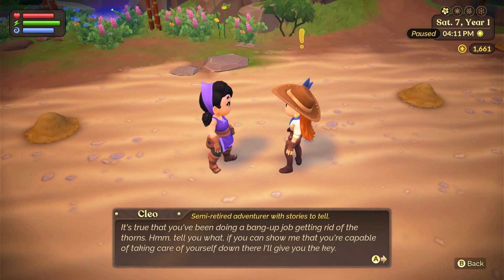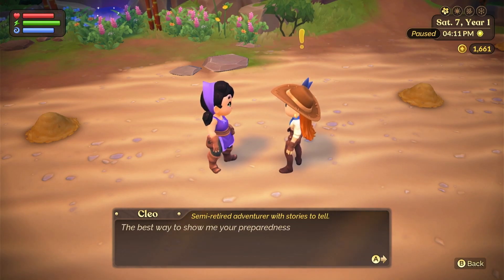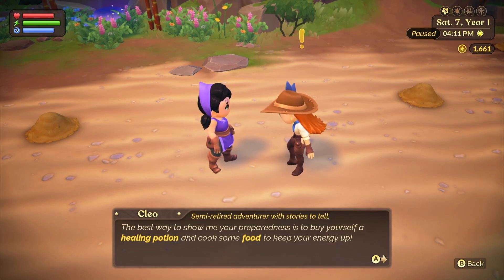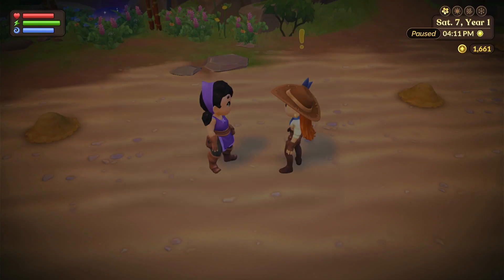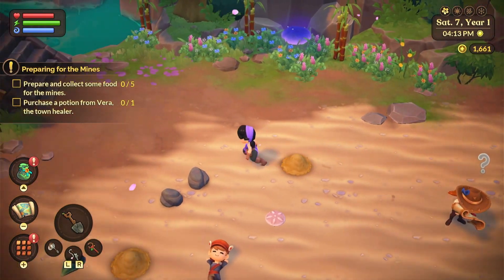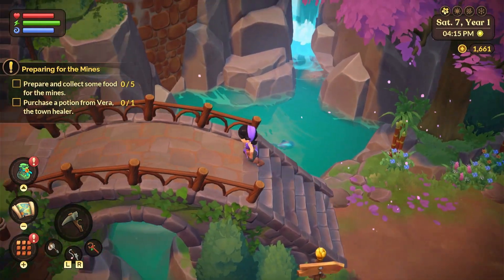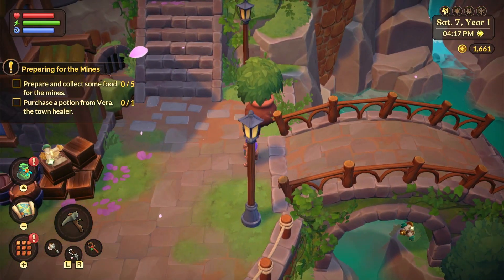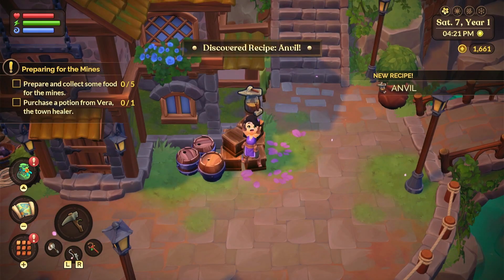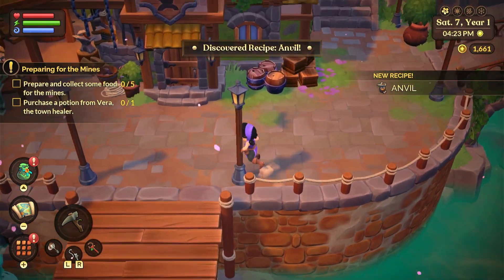Cleo continues: 'It's true that you've been doing a bang-up job getting rid of the thorns. Tell you what - if you can show me you're capable of taking care of yourself down there, I'll give you the key. The best way to show me your preparedness is to buy yourself a healing potion and cook some food to keep your energy up.' So I've got to buy a potion from Vera and prepare and collect some food.